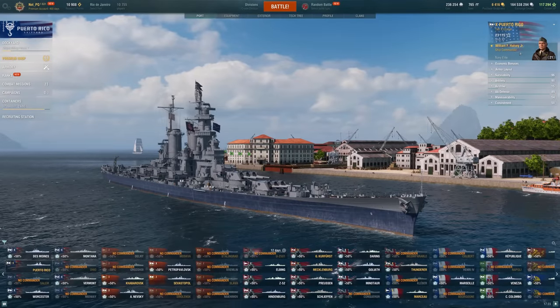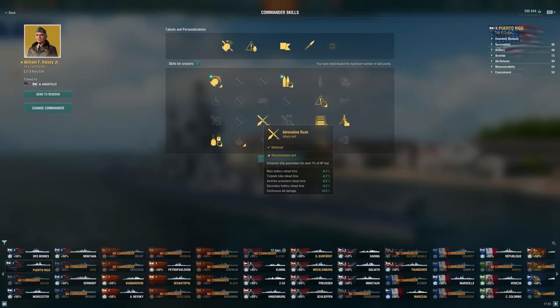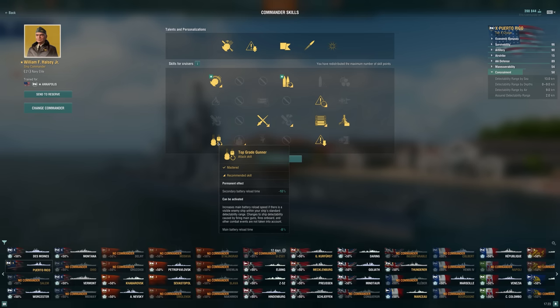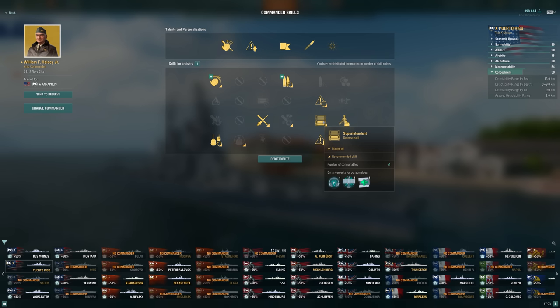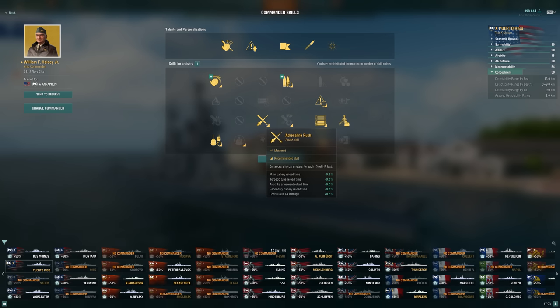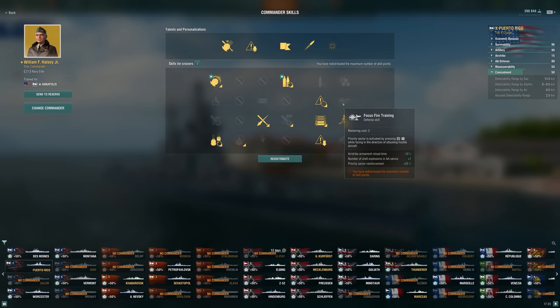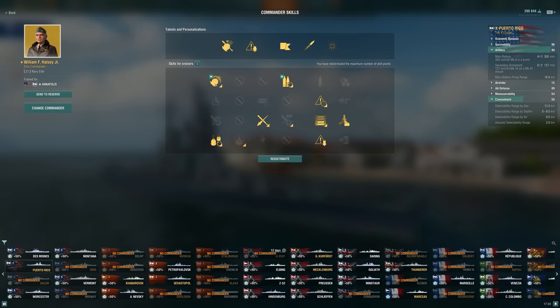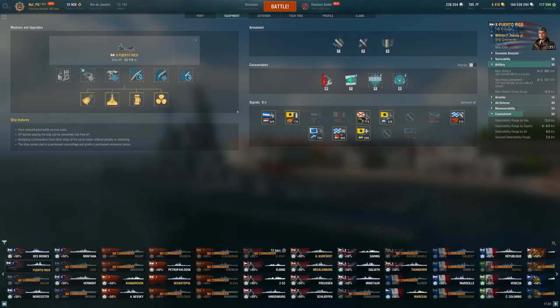As for the build I was running, I put Halsey on and ran a pretty standard cruiser build. Top Grade Gunner is pretty valuable considering our concealment isn't amazing at 13 kilometers even with a full concealment build — so we get nice value from that better reload. Superintendent gives more radars and heals. Survivability Expert helps us tank and make better use of our radars with more advanced positioning. Adrenaline Rush is just an amazing skill. I went with Priority Target, but with this ship I might try Focus Firing instead since getting focused by carriers was awful. Gun Feeder is epic, and Grease the Gears is essentially required here since the big guns don't turn the fastest.